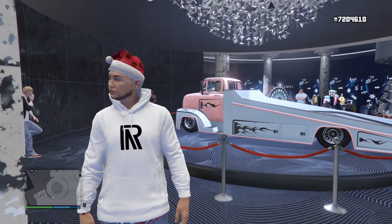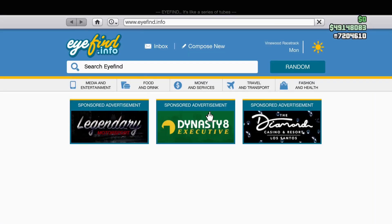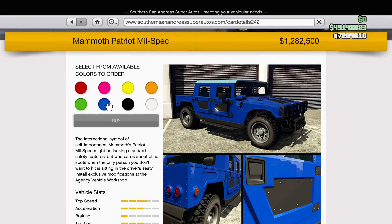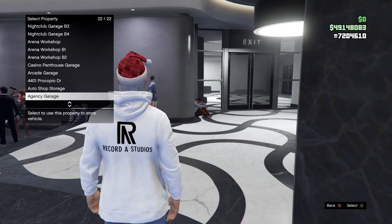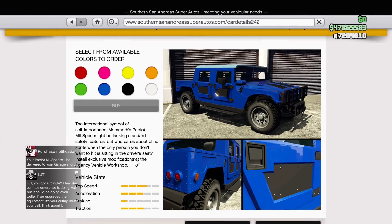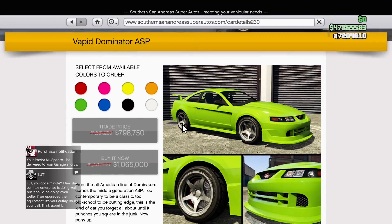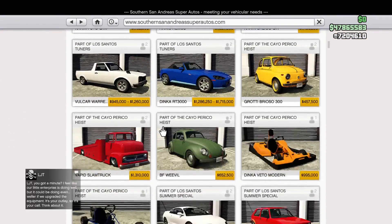As for discounts and new vehicles on sale — there's a brand new vehicle, people: the Mammoth Patriot Mil-Spec. Oh, it looks so nice. Over on Southern San Andreas, there's also a car on sale — it's a decent car, nothing amazing, but it's a new car from Tuners. If you've been trying to pick those up, now's your chance.